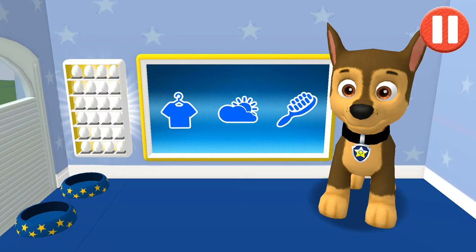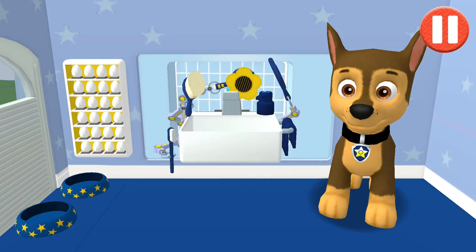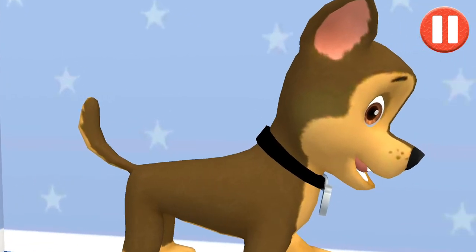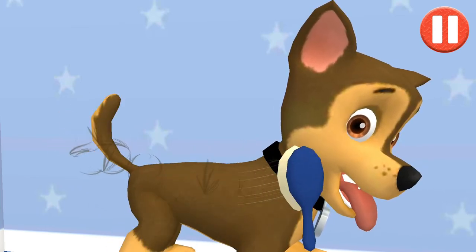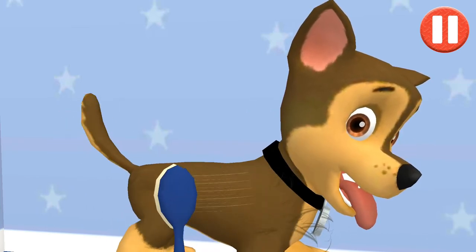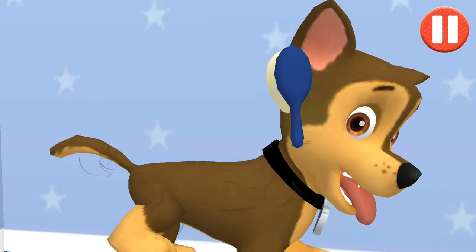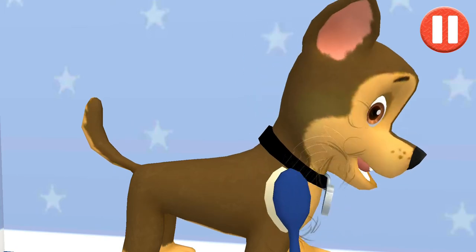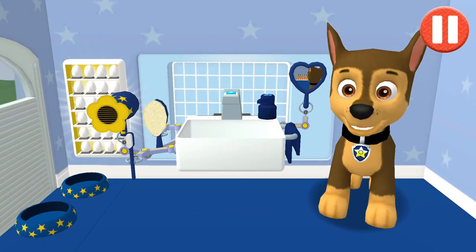This pup needs a good brushing. Tap the picture of the hairbrush. Tap and drag the brush over the pup's messy hair. That feels paw-some, and I look great!